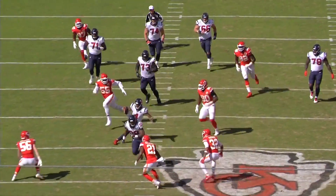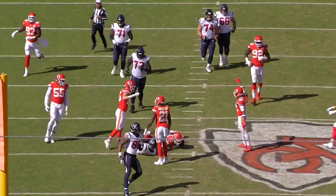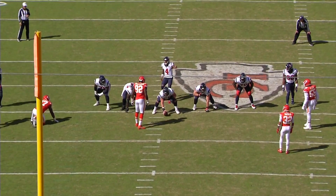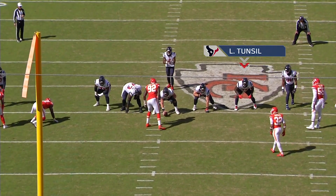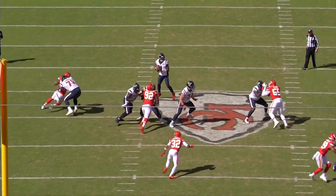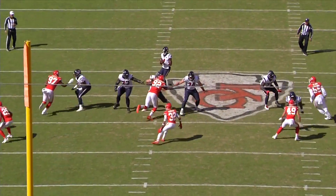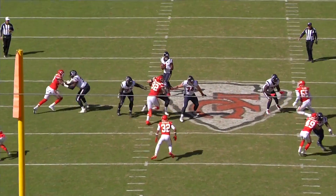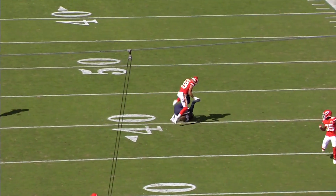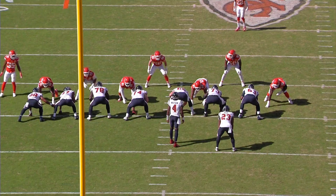He doesn't lean. Deshaun Watson doesn't get hit. He'll take the scramble here and take eight yards, getting down to protect himself. Two-point stance. Frank Clark outside. Watch the set — feet never cross, low base, bending at the knees. The hand-to-hand combat, the feet marry the hands. A lot of guys don't know how to do that. Doesn't hold, doesn't bring the hands outside on him in the run game.